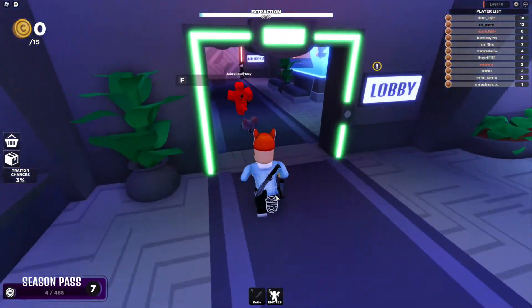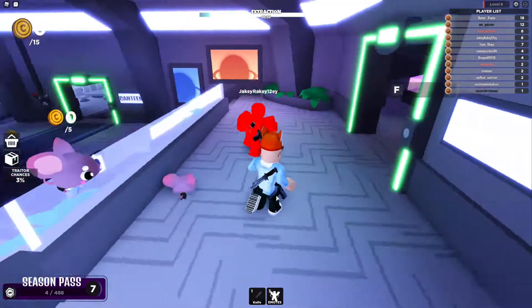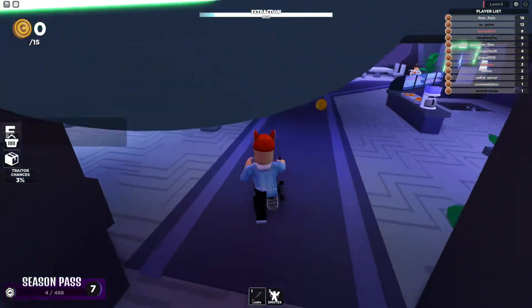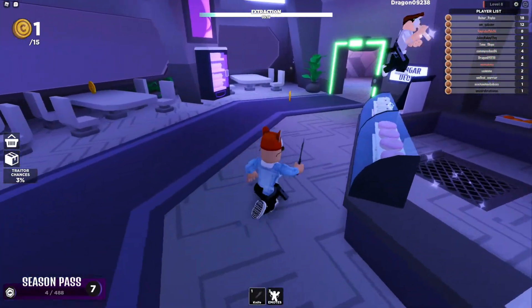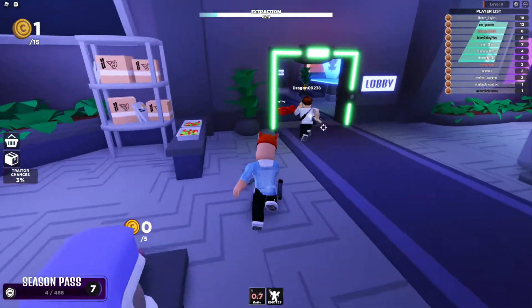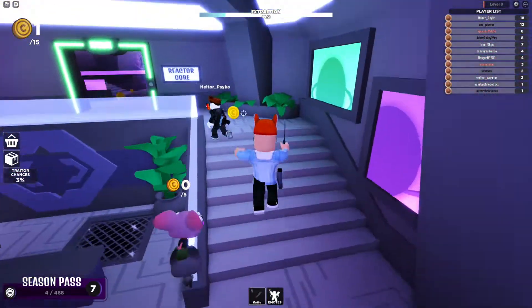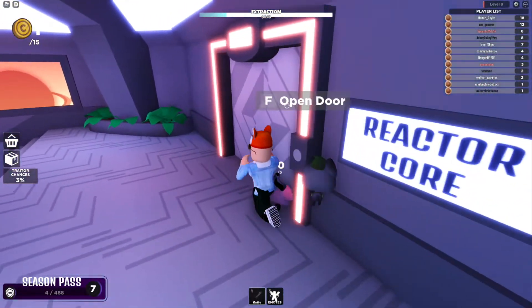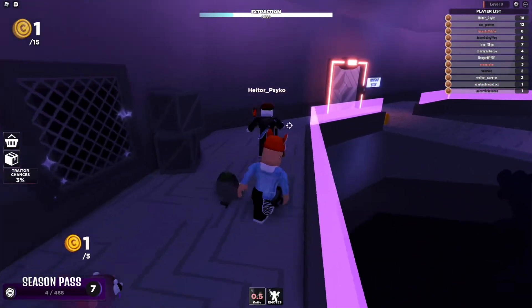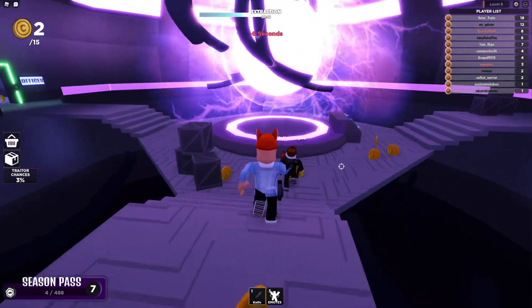I am going to continue to chase him around. Hopefully I can get him. There is a guy at the computer — maybe I can kill him. This seems just like the match from last video, where it is all the same people because we all play together. I get coins every kill I make, and so far I have not made any kills. I have picked up one coin and my rat has not picked up any. That guy is smart — he is still doing tasks while running away. That is the way he should be doing it.